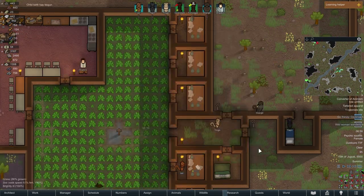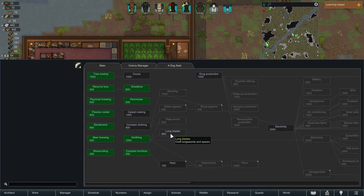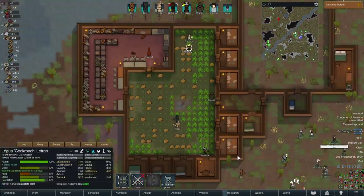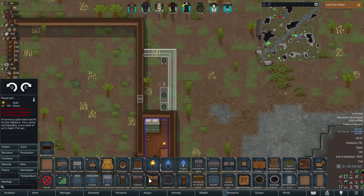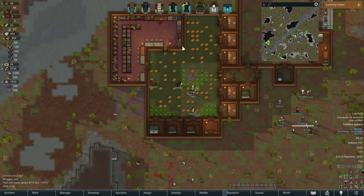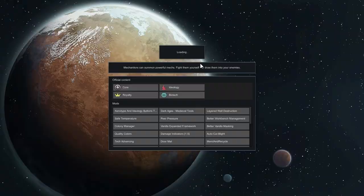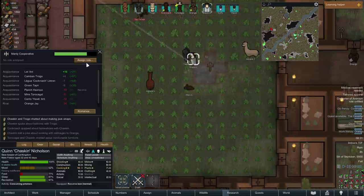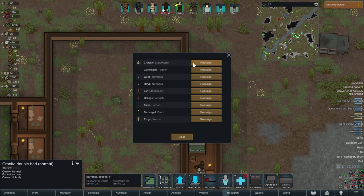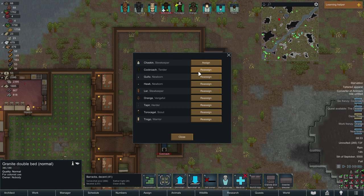Good thing I made that addition because I have to add another bedroom since those two aren't sleeping together anymore. Someone gives birth, so I start working on a master bedroom for the baby's family. Great bows research finishes, onto complex clothing. I realize I'm out of food so I harvest the potatoes early, and I name the baby Guno. The other mother is about to give birth, so I create a second master bedroom ahead of time. Another lady gives birth and we name the baby Hawk. I also realize my new colonist doesn't have a weapon, so since I just researched great bow, I make about seven of those for all my colonists.